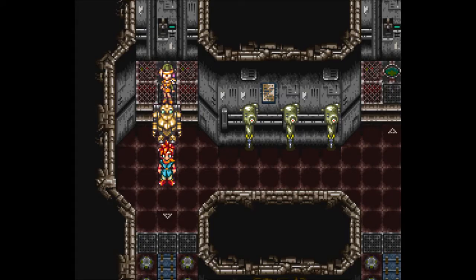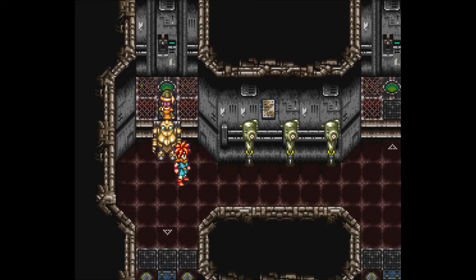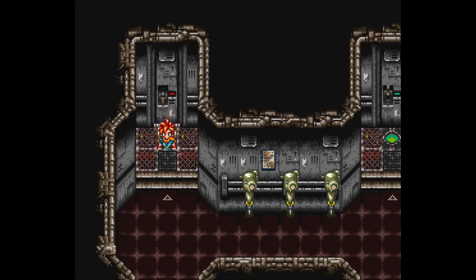Welcome back, this is Ballyscope with an episode of Let's Play Chrono Trigger. I'm joined as always by Vash, Bloon, and Kyra. And we left off here, except those enemies had been defeated. We're in the factory, and we need to go into the lab area of the factory, which is down this side.